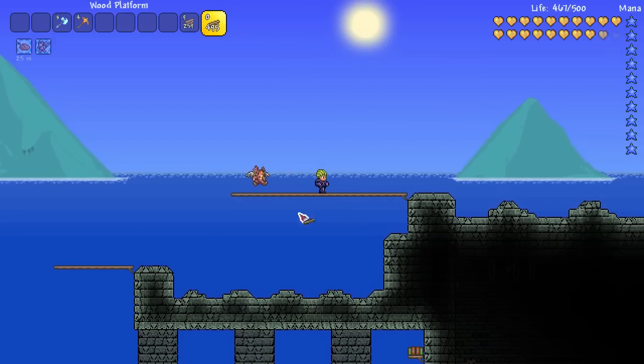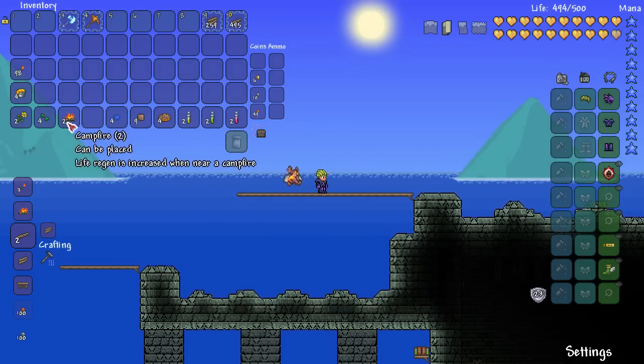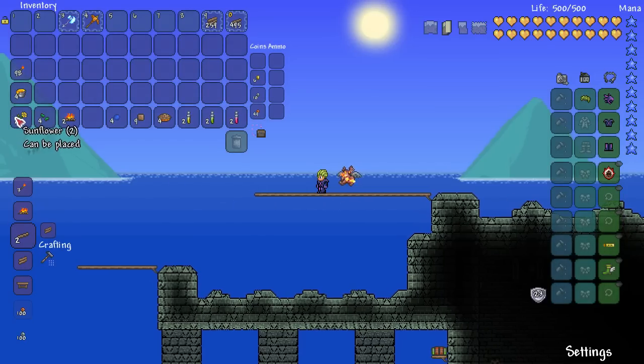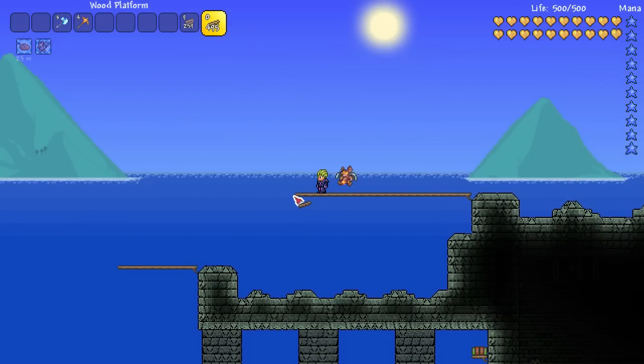I'm going to do a quick speed-up since you've seen me build arenas lots of times. I'll go over some optional things to include: two campfires is really useful, two sunflowers one each end of your arena is fantastic for bonus speed. This is optional, but if you're not confident in your dodging, adding four honey buckets — two on each side — to make little honey bars is a good idea. I'll speed this up and then we'll have a look at the finished job.